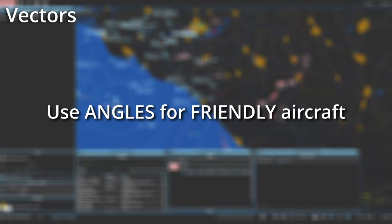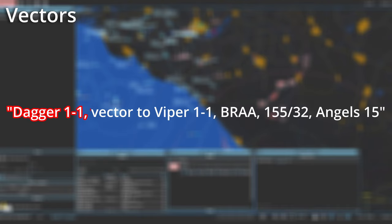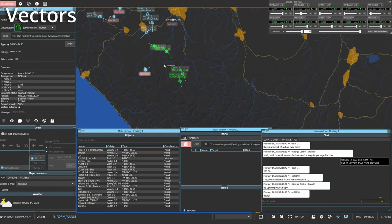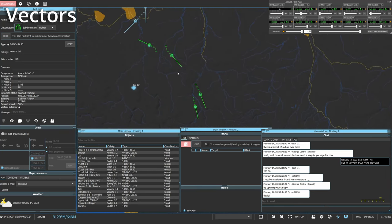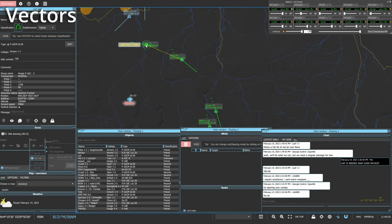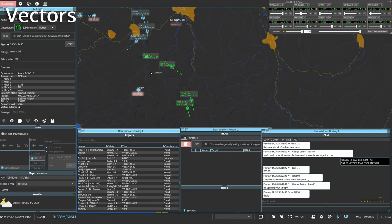If being told to vector to another callsign, give them the bearing, range, and altitude in Angels, since it is the correct brevity term in this instance. For example: Dagger 1-1, vector to Viper 1-1, BRA 155, 32, Angels 15. A live example: Loaf 1-3, Galaxy, radar contact — can I get a vector to Loaf 1-1? Response: Loaf 1-3, Galaxy, vector to Loaf 1-1, BRA 279, Angels 16, tracking west.